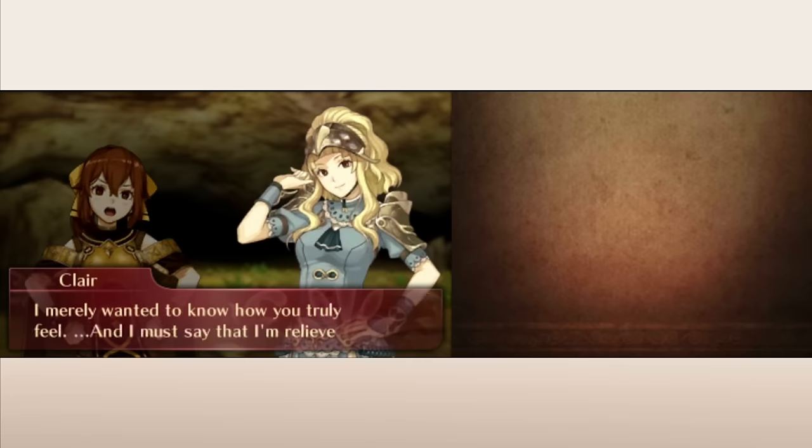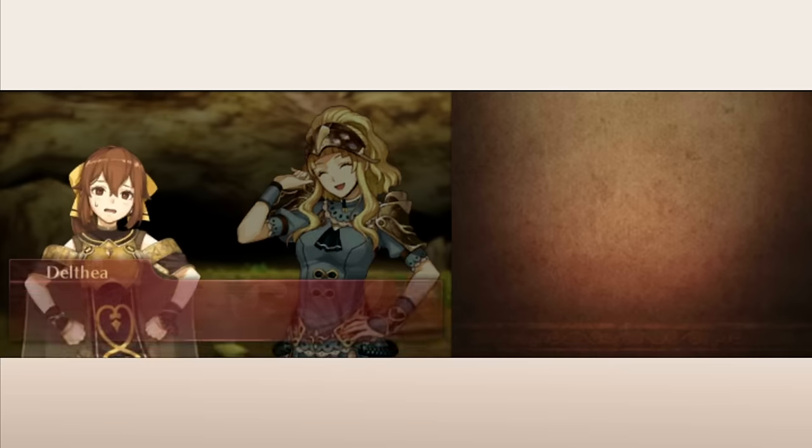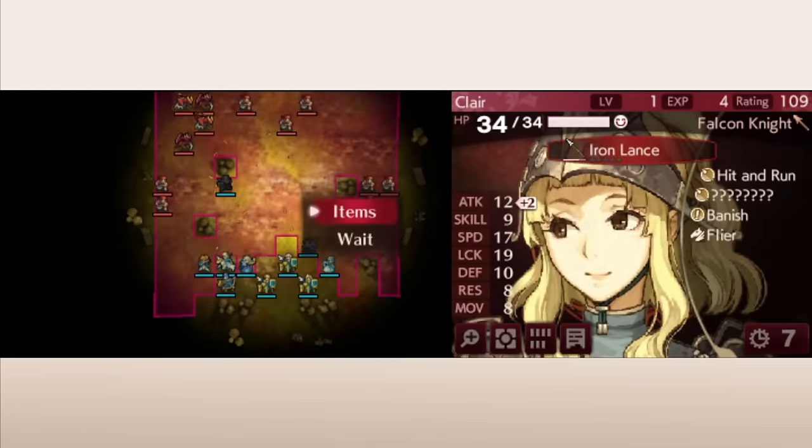Supports build in Echoes when potential partners are deployed on a map together, when potential partners cast white magic on each other, or when potential partners end their turn within two spaces of each other. The lack of pair-up or child units, and the variable bonuses depending on the pairing, makes this system feel reminiscent of the GBA games and FE9, which also had more limited support partners and the affinity system that made supports provide different combat bonuses.